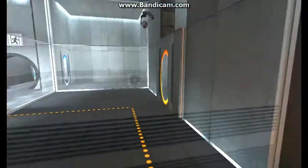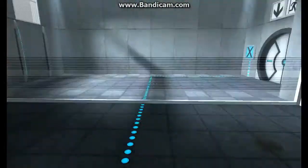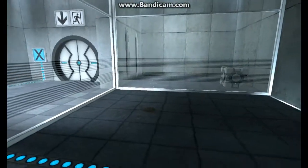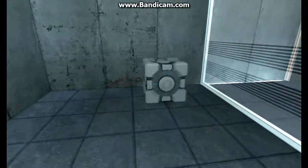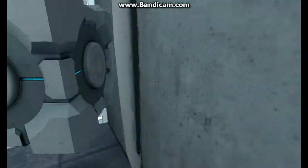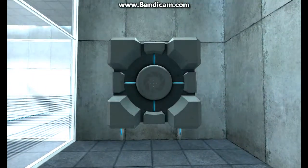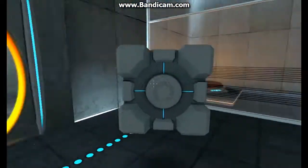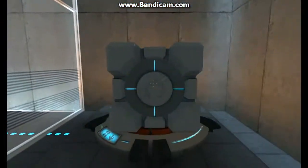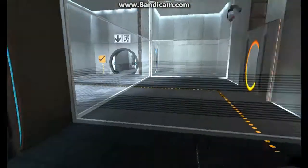Please place the weighted storage cube on the 1500 megawatt Aperture Science heavy duty super colliding super button. Did I mess up? I think I messed up. Oh, okay, I can get back there. Oh no, she's locked me in. Sorry, I'm keeping the cube — it's my cube now. Okay. Perfect. Please move quickly to the chamber lock as the effects of prolonged exposure to the button are not part of this test.